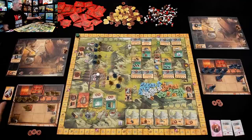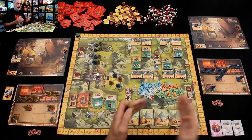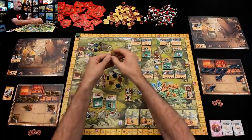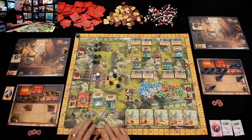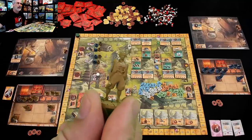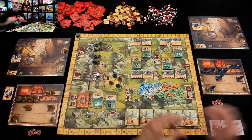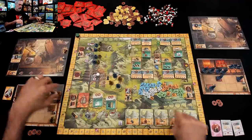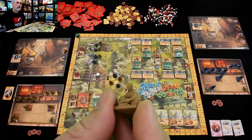I am the first player, so I'm going to take my first worker and send him somewhere out here into the countryside — over to the Emperor's Palace, over to visit the noble families to get more jobs, over to the academy to learn the fine art of decorating our swords so we can make them worth even more, or over here to the market where we can get the resources we need to actually make these. Let me just stop and say how much I love the look of these miniatures — they are just awesome.